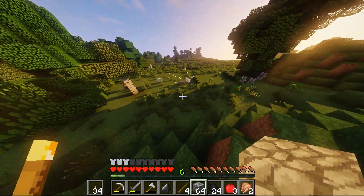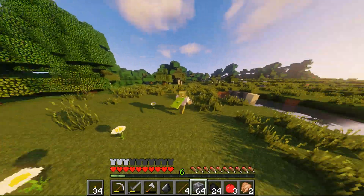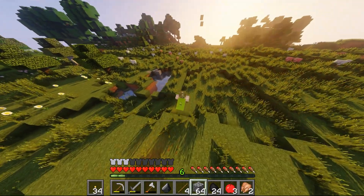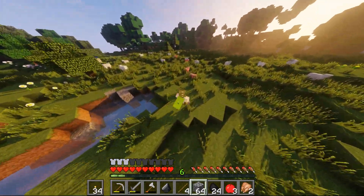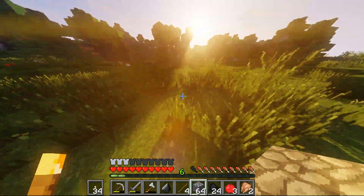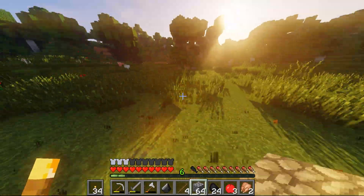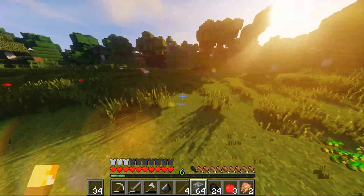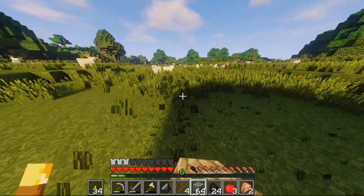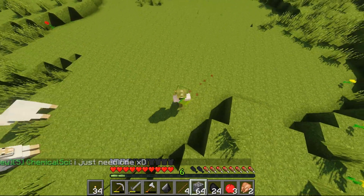Over in this little area it looks nice - there's a nice forest over here and a whole bunch of sheep. Right here against this little wall, that's where I'm gonna put it. So I'm gonna clear out this area of grass, have a nice flat area to build the foundation on. Alright, we got a nice little clean area here.